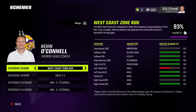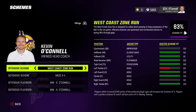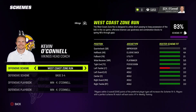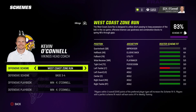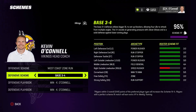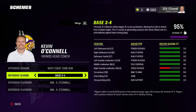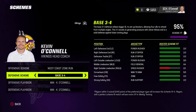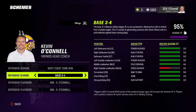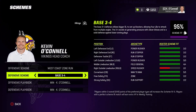The first thing you really need to do is narrow down which scheme you want to run while making sure it fits your team. You can see here that the west coast zone run fits the Vikings very well — it does not fit the quarterback well, which is something I'll touch on. But overall most of the offense is set to go. Same with the base four, base three-four — everything except literally one position is a scheme fit, which means we're going to get the best benefit from our defense and they're going to play within their talents as a unit.